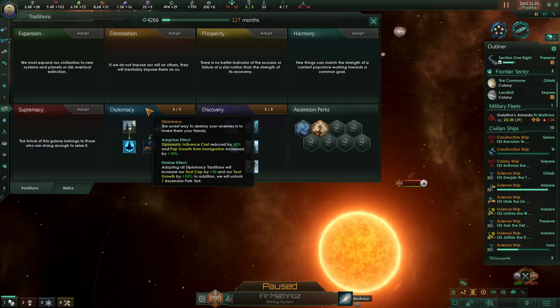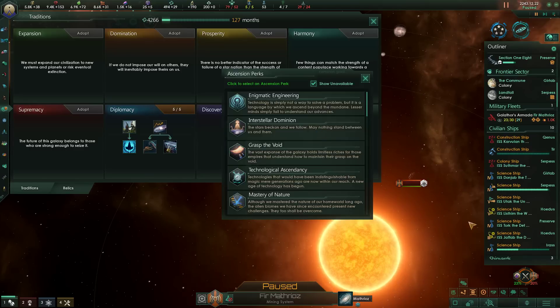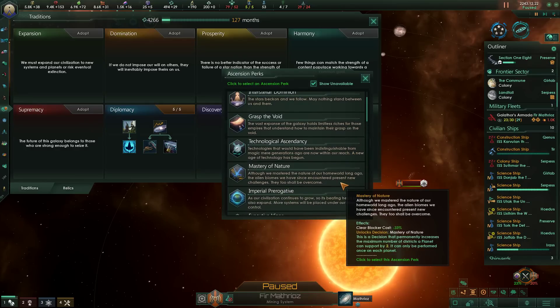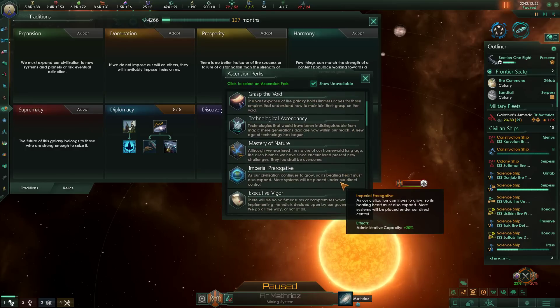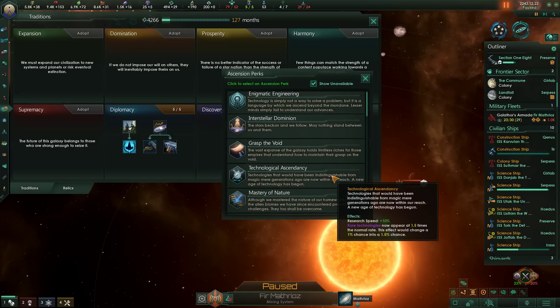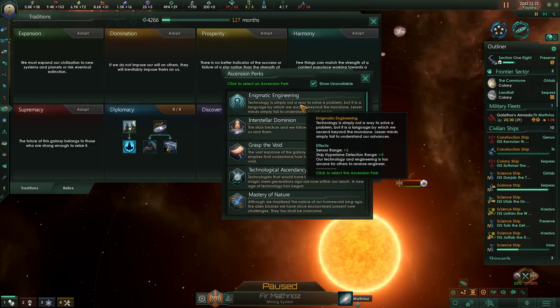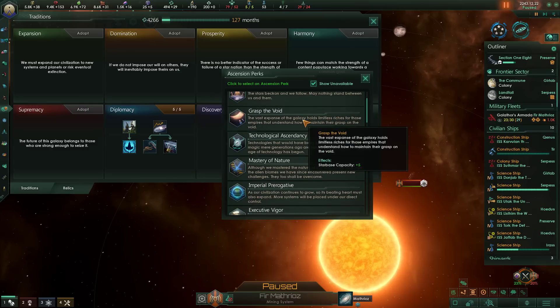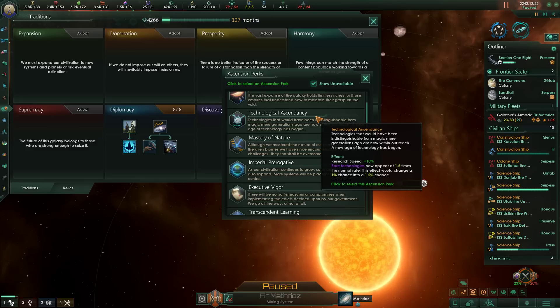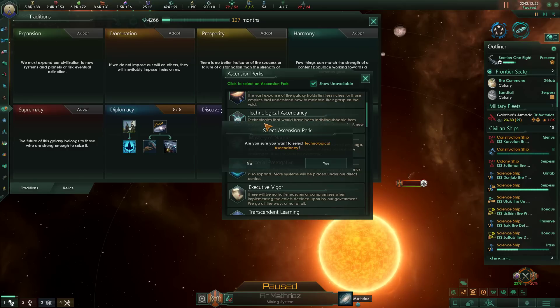Federation naval capacity — eh, it's fine. But completing this gives us the increased trust cap, and of course another Ascension perk. Technological Ascendancy is really good, Mastery of Nature is pretty good too. Administrative capacity, transcendent learning, not shared destiny, Grasp of the Void for more Starbases. I think we have to grab the Technological Ascendancy — we've unlocked more and more secrets from the ring world, learning more and more tech, and it's gonna give us an edge. Increased research speed and a greater chance of finding rare technologies.